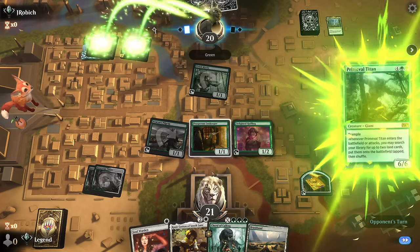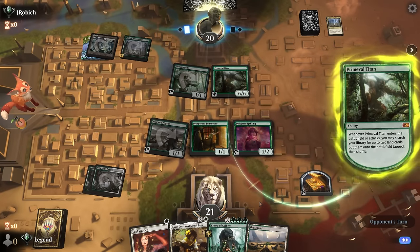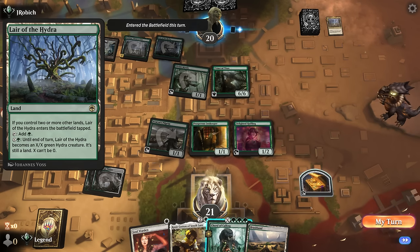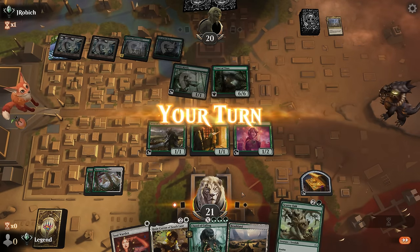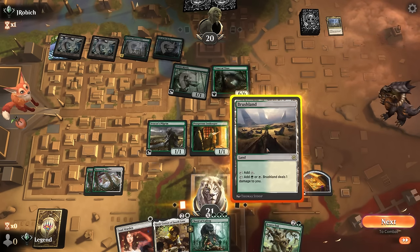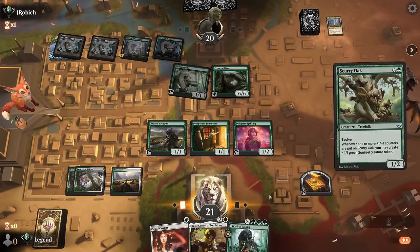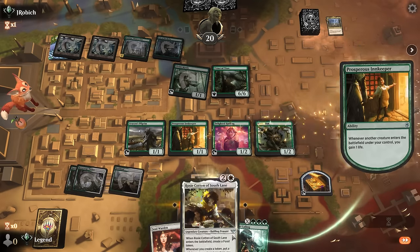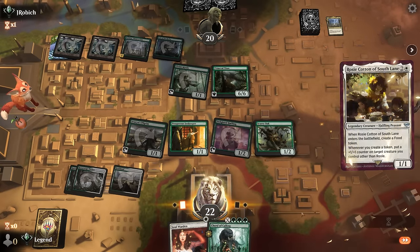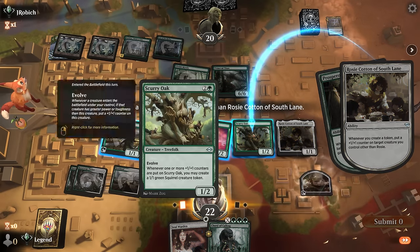The Devotion deck's not known for having a ton of interaction, but how about a Primeval Titan on turn three? Getting a Lair of the Hydra. And Scurry Oak off the draw — Scurry Oak plus Rosie makes infinite squirrels, and we've got mana for it thanks to the treasure. Scurry Oak first, then Rosie. And that should be it. With infinite squirrels we can also cast Court of Calling for whatever we want.